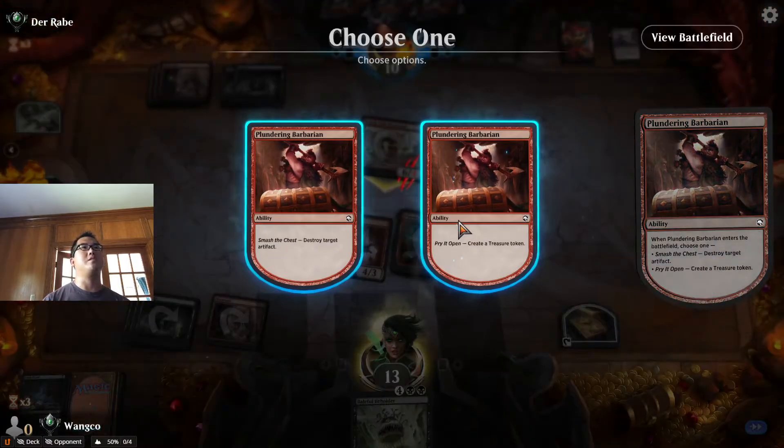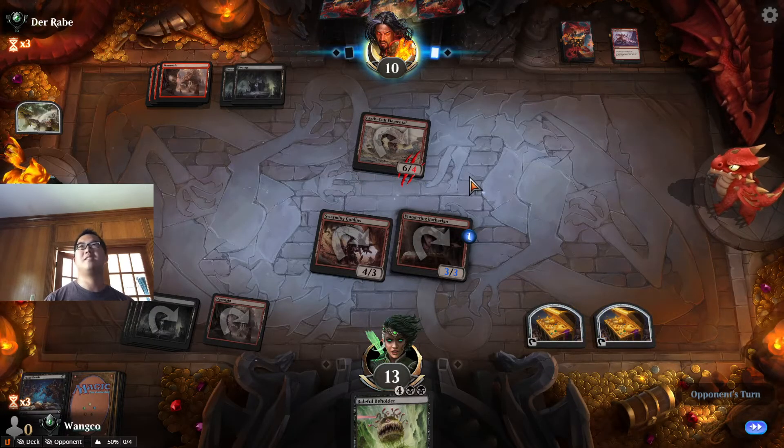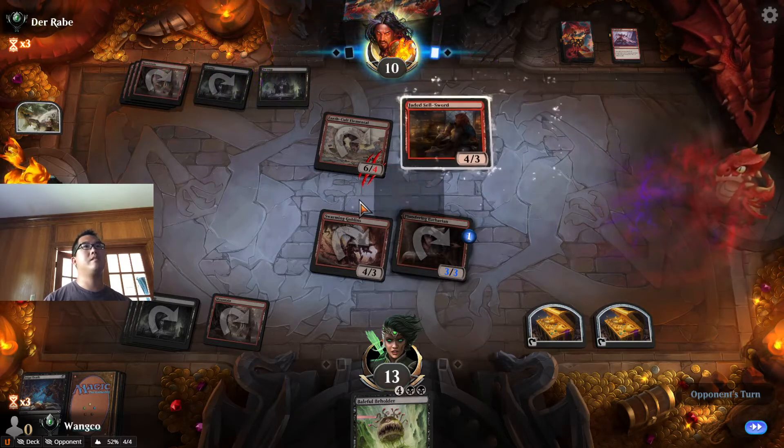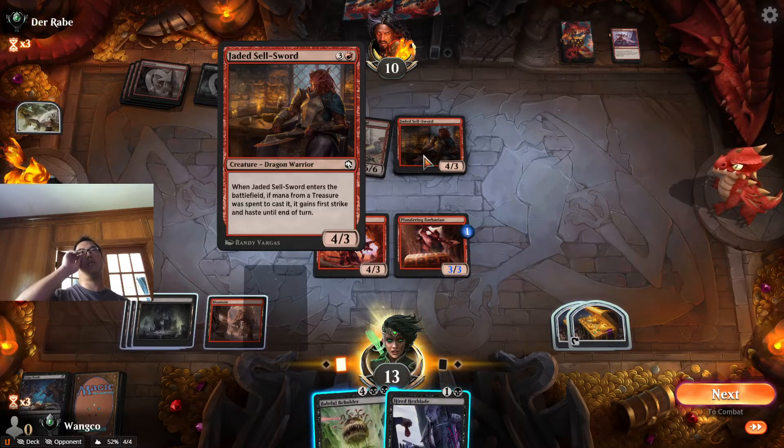Best case scenario is if the opponent plays a class. Swamp class. We can draw a card or we can go nuts with this.